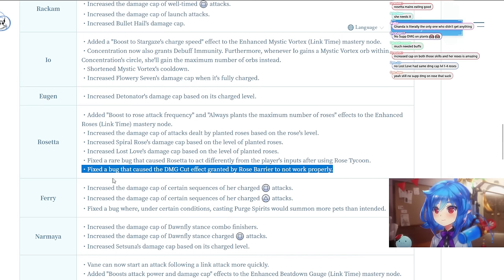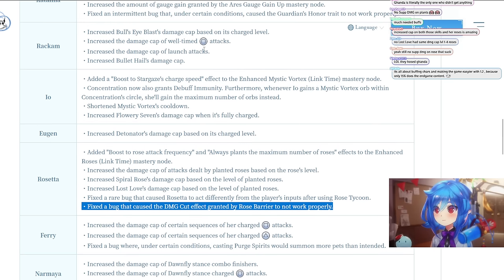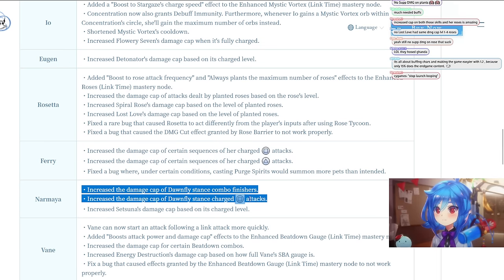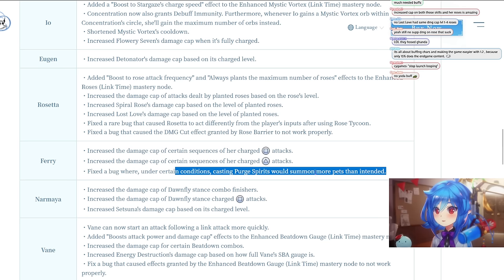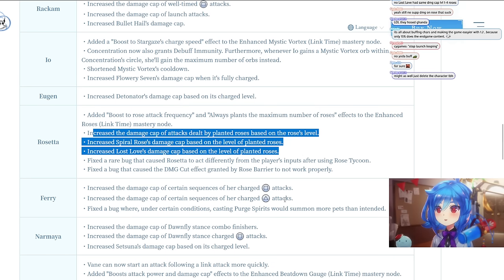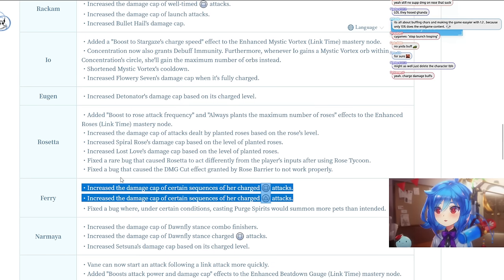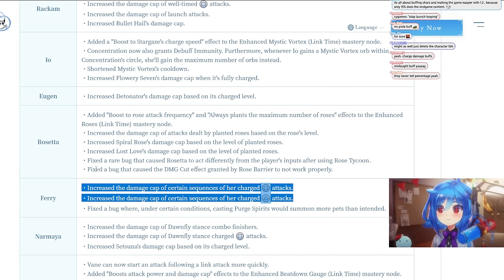For Ferry: increased the damage cap of certain sequences of her charged attacks. This might be similar to what they did with Rackham — making more of her playstyles viable. Also fixed a bug where casting Purge Spirits would summon more pits than intended. The tricky thing here is we don't actually know the numbers — it could be a 0.01% increase or a 30% increase, so we'll have to see how it plays out in game.